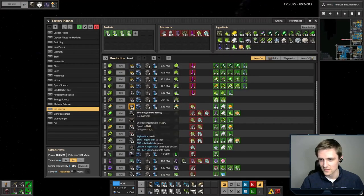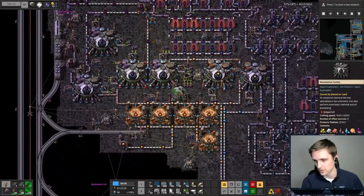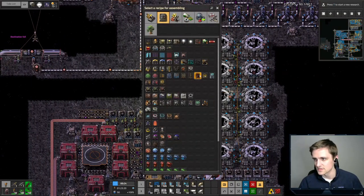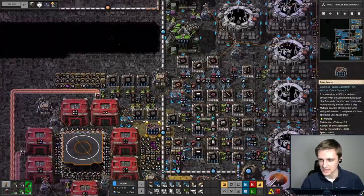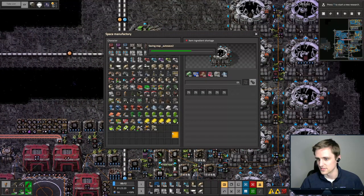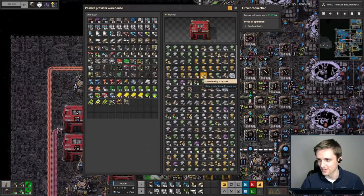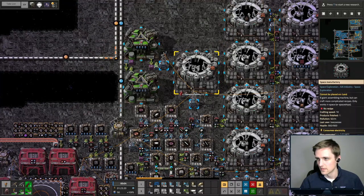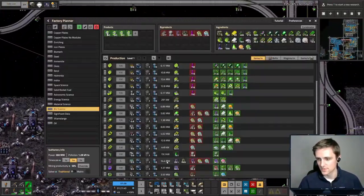Is there any other buildings I need? I think I have everything else — I've got thermodynamics facilities, I've got another growth facility. All I need to do is just another one of these. I was missing those pesky low density structures. I'm always missing low densities when I'm trying to build. Okay, there we go — that's another genetics facility. That one is going to be doing the experimental biocultures.